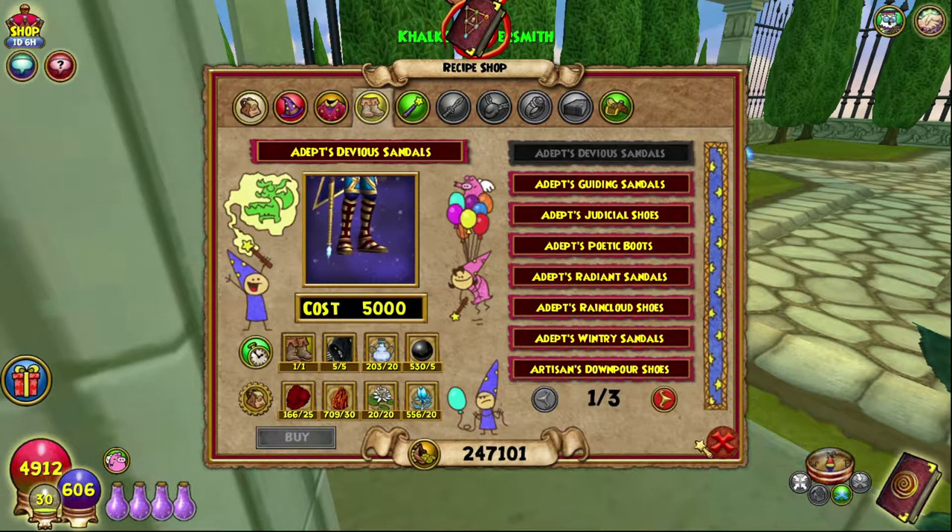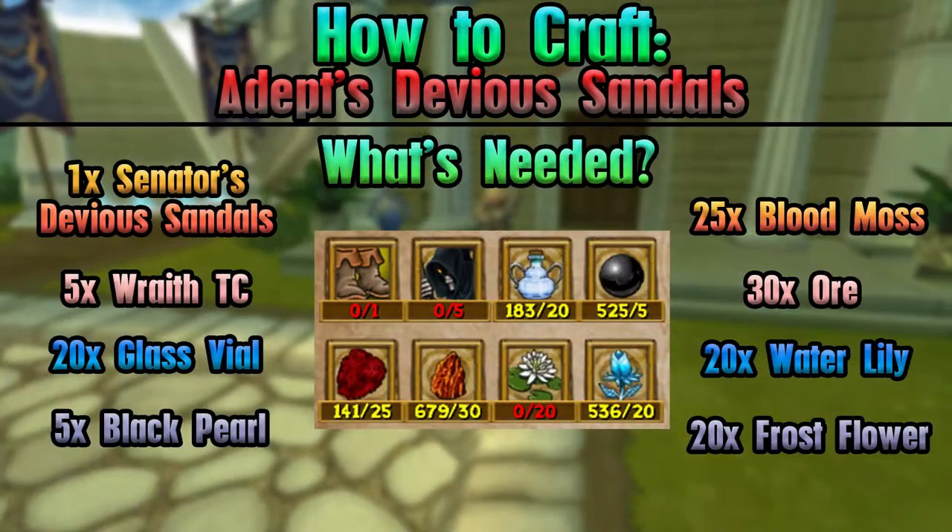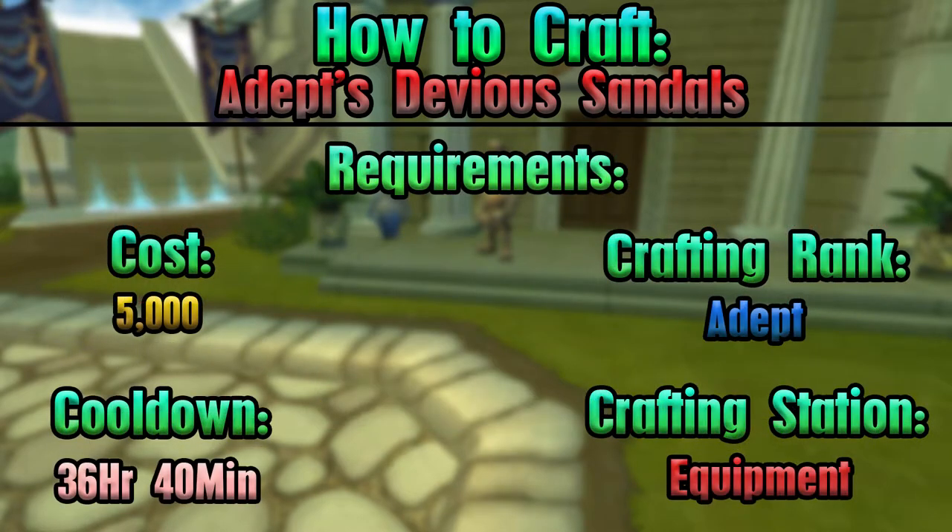As always, everything you will need is on screen right now. Go and look at that and we will head over to our house and craft these in the equipment station.